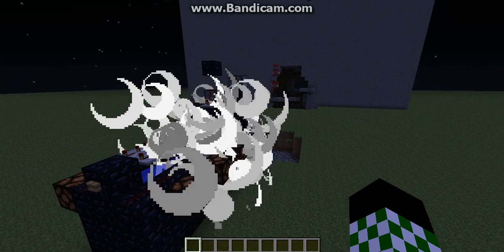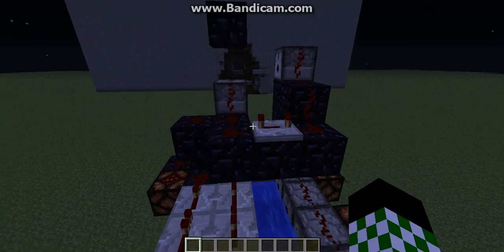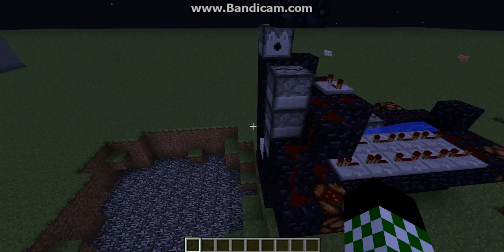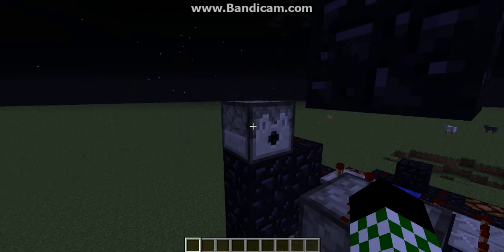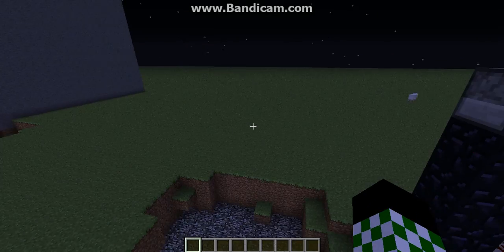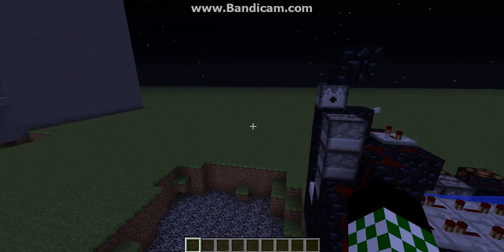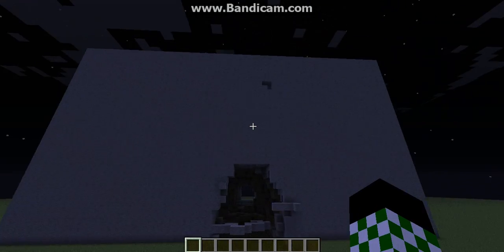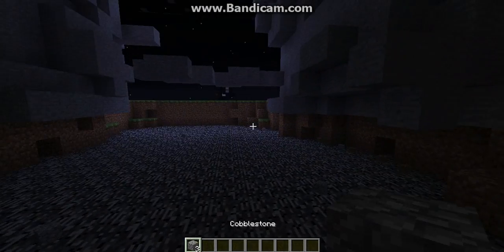I'll let you watch again. So what's happening here is the TNT from these three dispensers that I have set up is shooting. And because of this dispenser, which shoots the TNT a little bit later than these three, these three will actually blast this one up higher and it'll come down and end up going a little bit farther than the other ones.